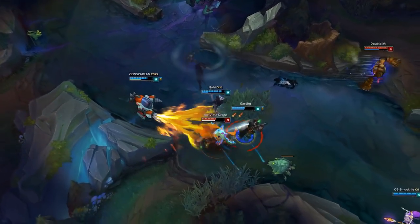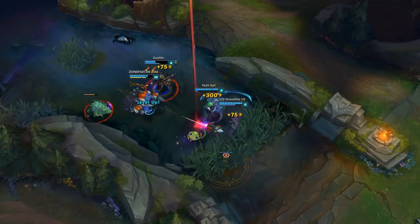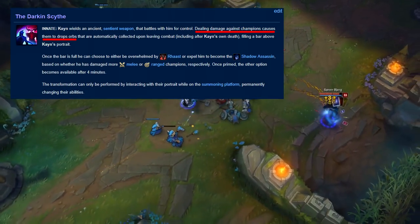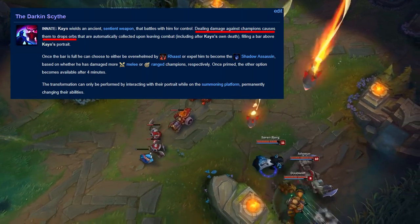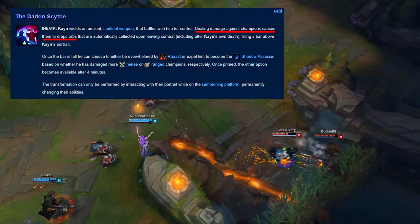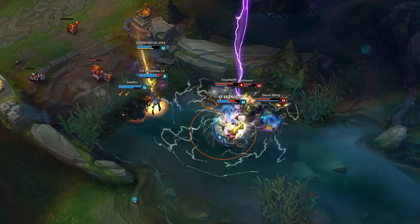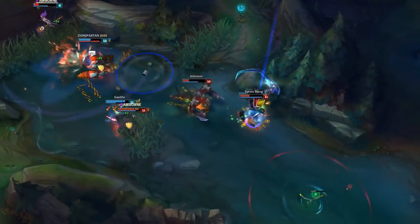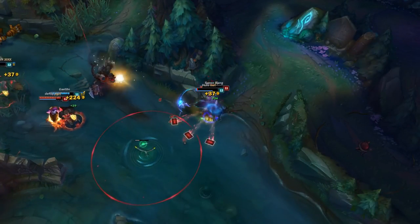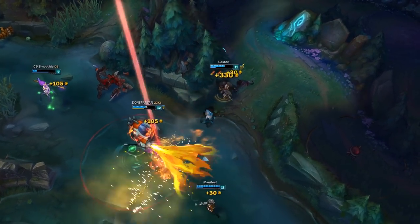There are a few things that kind of break his kit, and stuff that Caps abused in the LCS. It all starts with Deathfire Touch. It deals damage against enemy champions that causes them to drop orbs, and those orbs fill up our bar that lets us transform into Shadow Assassin or Rast. Riot designed this champion to be way more powerful after you transform, so obviously we want that as fast as possible. What mid-lane Kane does is max W, harass over and over with that, and get the passive before 10 minutes into a game, which is pretty busted.